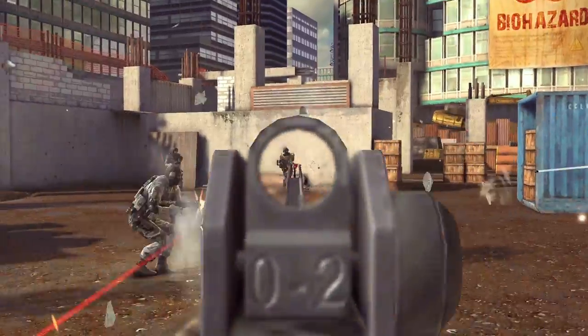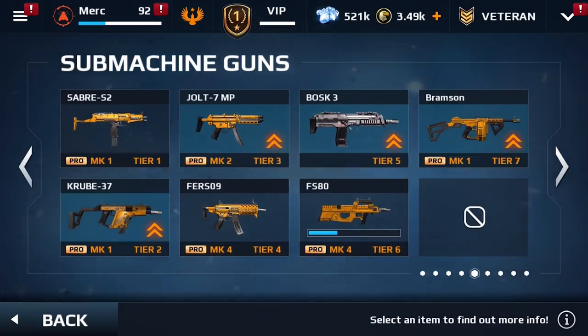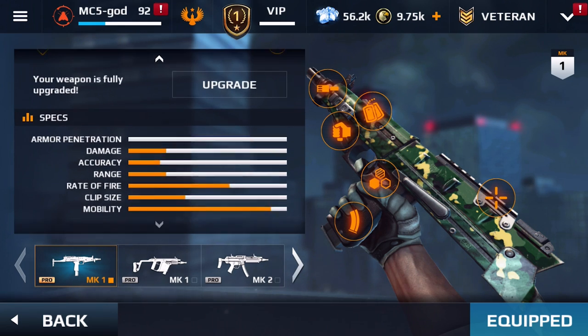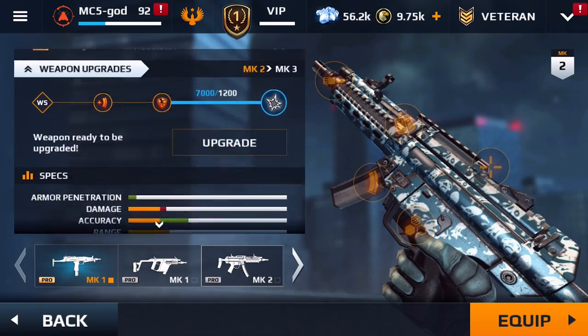Starting with this new update, each weapon can be upgraded according to its tier. The higher the tier, the more you can upgrade it. Most of the upgrades will increase a new weapon stat. For example, armor penetration will show a weapon's ability to penetrate armor.